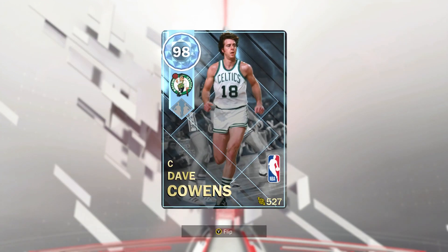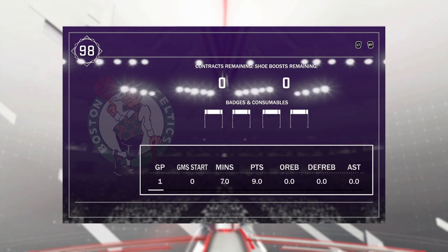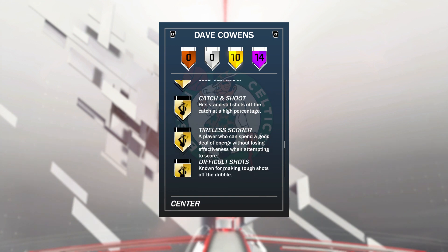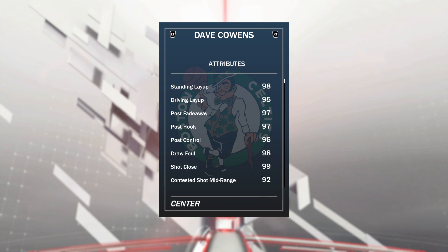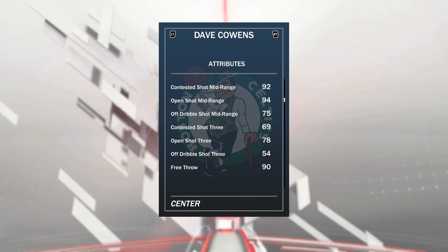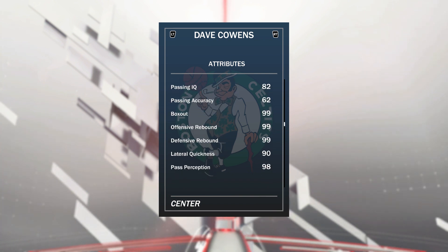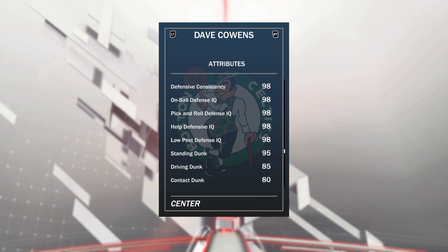At the center position we have Dave Cowens, who is definitely best run at power forward just because he's 6'9. He's got 14 Hall of Fame badges including defensive stopper, rim protector, pick-and-popper, drop stepper, and post spin technician, plus 10 other badges including a lot of shooting badges. Dave Cowens is 6'9 with 99 offensive and defensive overall. He's got 97 post hook and fadeaway, 95 driving layup, 94 open shot mid, 78 shot 3 — but his release is cash. He's got 90 free throw, 99 rebounding, 90 lateral quickness, 97 steal, 98 block, 98 on-ball defense, and 98 low post defensive IQ.